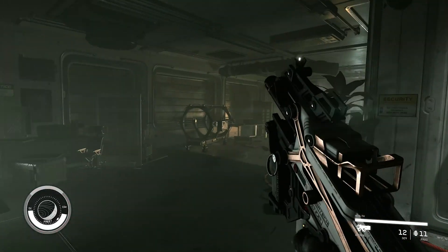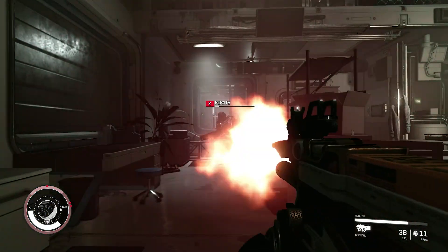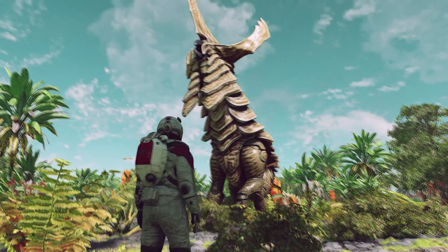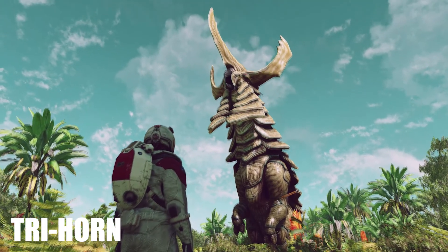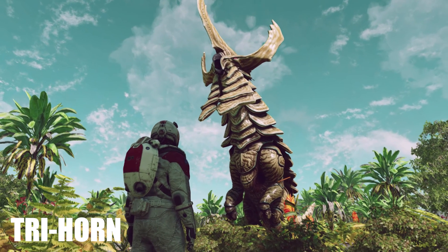Next we'll take a look at what I'll call the dinosaurs of Starfield, for lack of a better term for such large and exotic creatures. This tri-horned animal in particular is absolutely beautiful. The fact that it has striped or camouflaged armor plating signals to me that there is something on this planet that hunts these things. Also its stance reminds me of the mammoths in Skyrim, in the way that they would warn you if you got too close before charging.